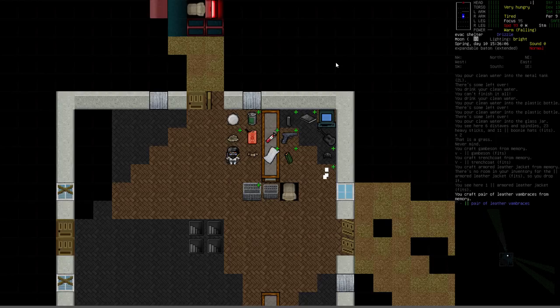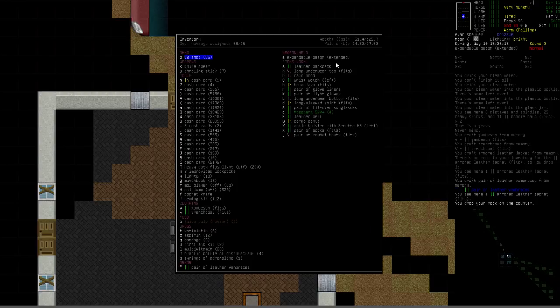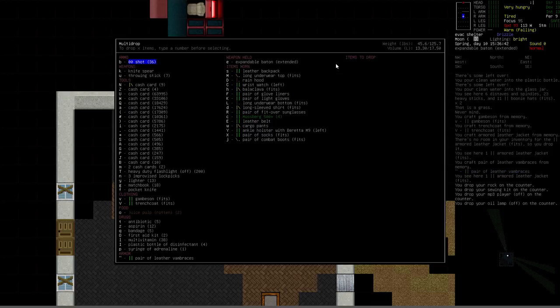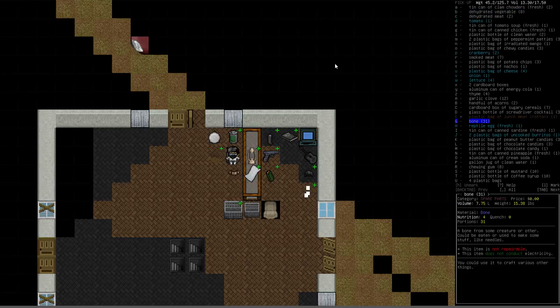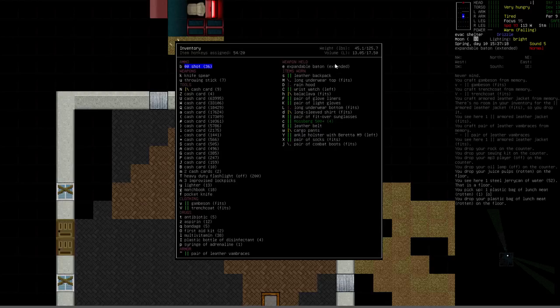Let's look at our inventory. I want to drop the rock, consolidate all the cash cards at the supermarket ATM, drop the lamp back on the counter, the sewing kit, and the MP3 player. We're also going to drop the juice pulp into our burn pile and grab everything else that's rotten from the pile and drop that as well.